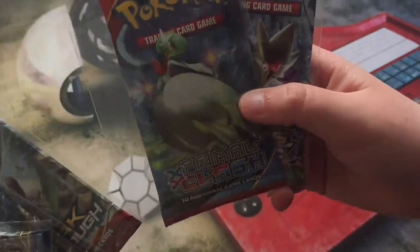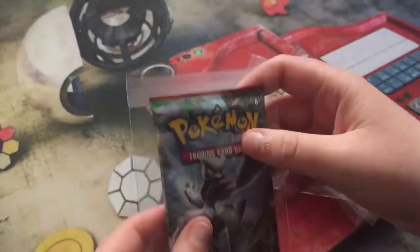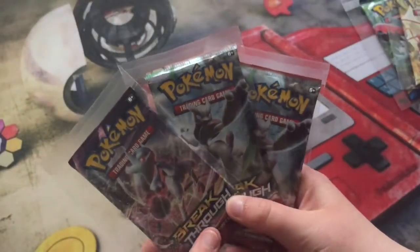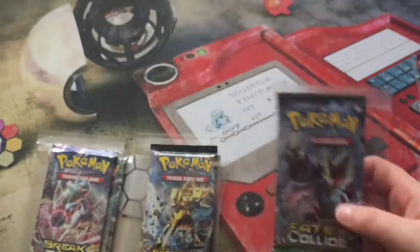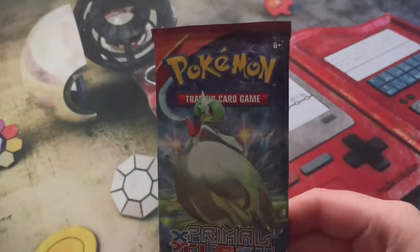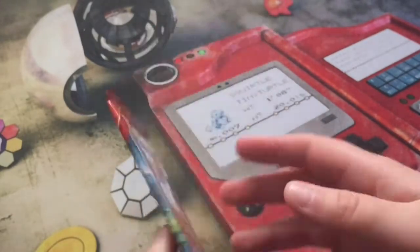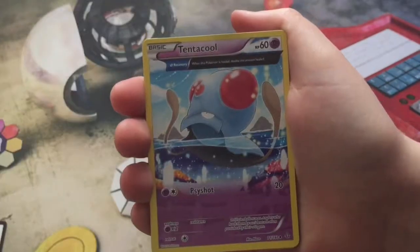The main attraction are eight booster packs from Breakthrough, Breakpoint, Fates Collide, and one Primal Clash. You also get these little baggy things to put your cards in. We have three Breakthroughs, three Breakpoints, one Fates Collide, and one Primal Clash, plus a mystery booster pack at the end. I will be giving away code cards in this video, so stick around — here's the first code card.